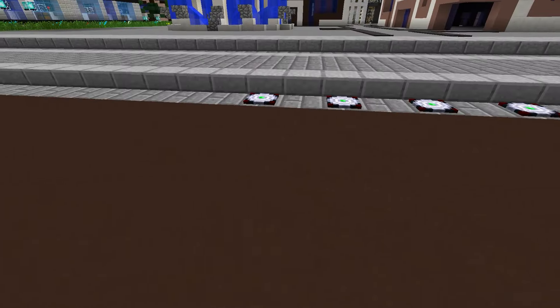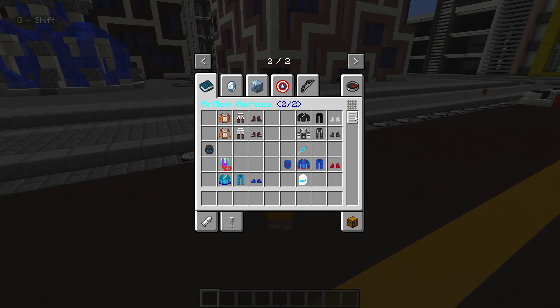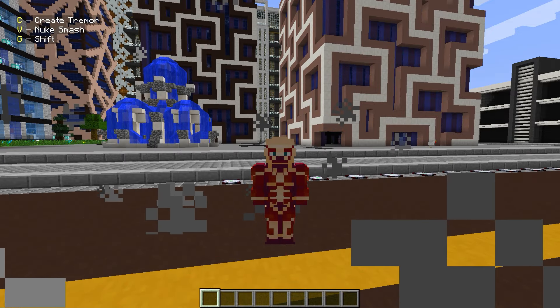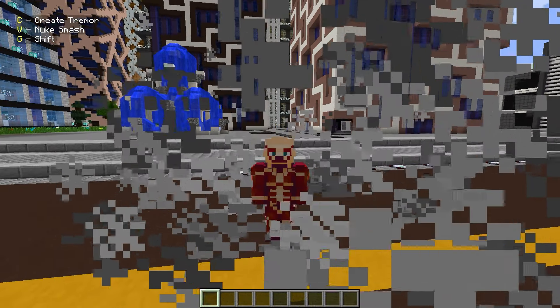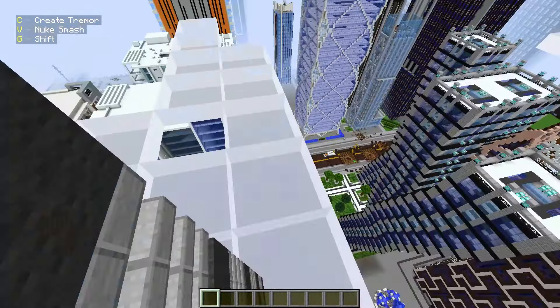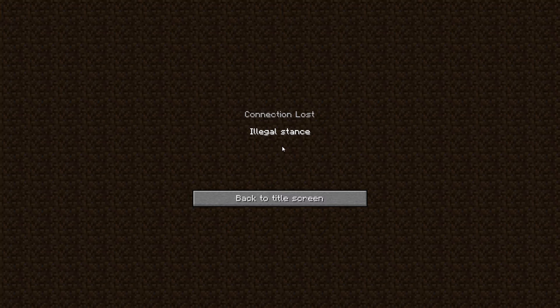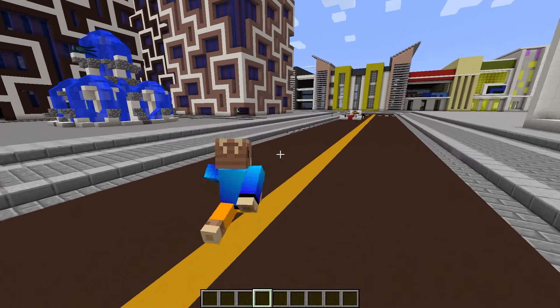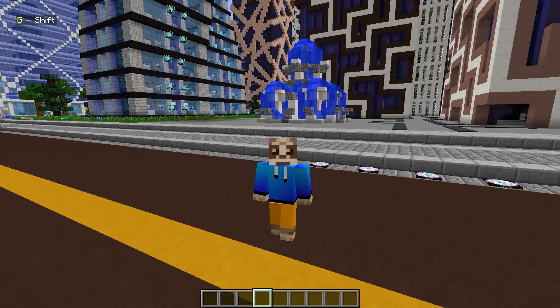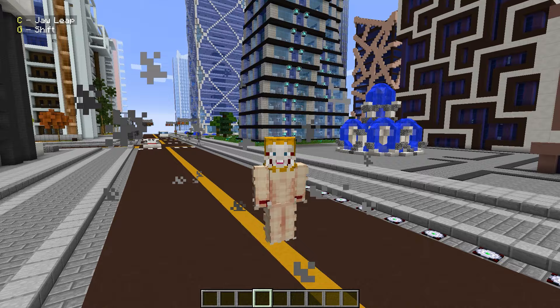Now we're at the empty stance with Attack on Titan stuff and DNA options. We have Titan Shifter Serum - let me shift. The lightning transformation animation is awesome. We can create tremors. Nuke smash is a ground punch that makes me bigger. There's a connection lost error even in my own world - weird. The next titan is Titan Shifter Jaw.